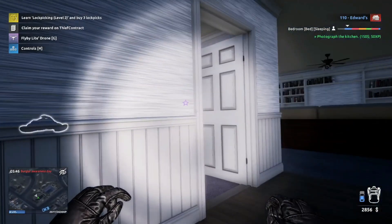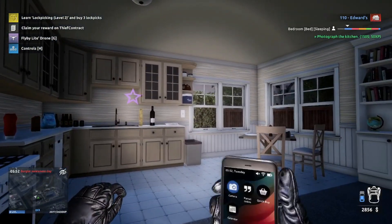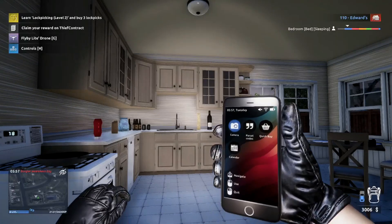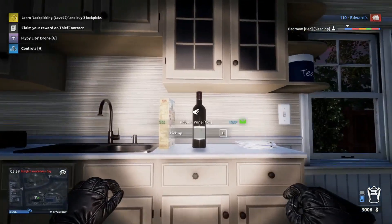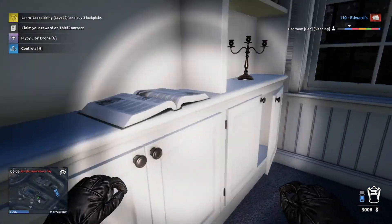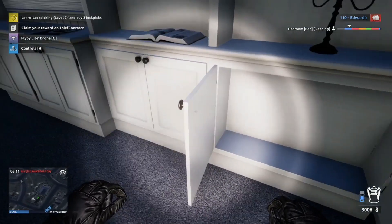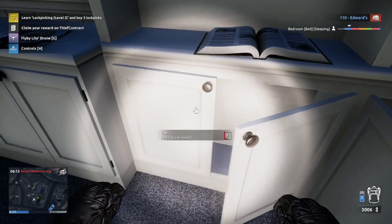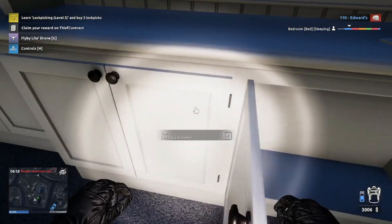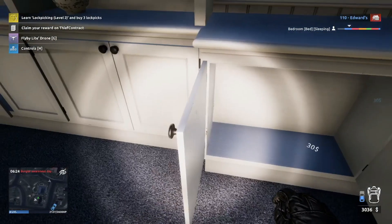We have to photograph the kitchen, so we can close his door and take another picture with the camera. Good. Some more money - we don't need that wine. We have to be careful now - 7am, the guy will wake up and we have to bail. Some money - it's nice.